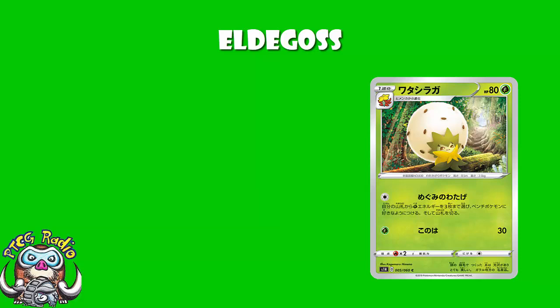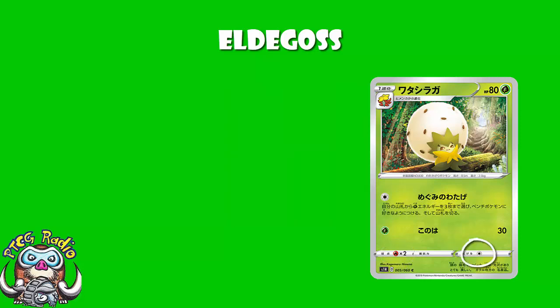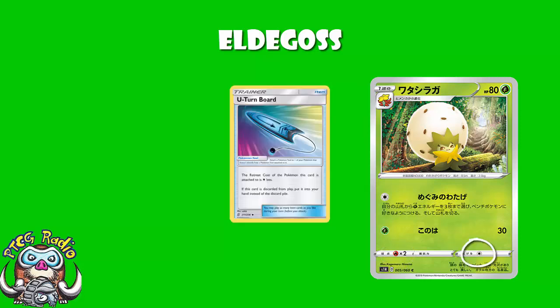Now, starting off, we've got 40 HP, which is very, very low, but not low enough to use Professor Elm's lecture. The Weakness of Fire is not great with all the Welders running around, but again, you've only got 40 HP, so who really cares at this stage? Retreat Cost 1 is really good because you've got U-Turn Board, etc. And it's a Pokemon you're going to want to get out of the active after using it. It's not going to stay there for the whole game.